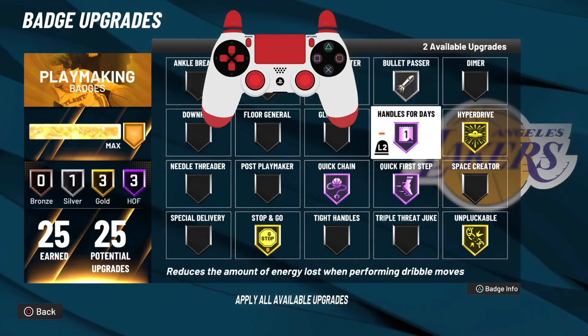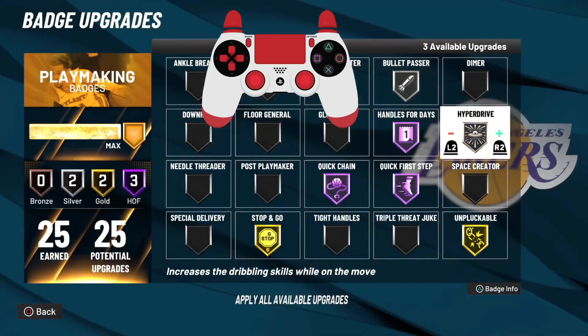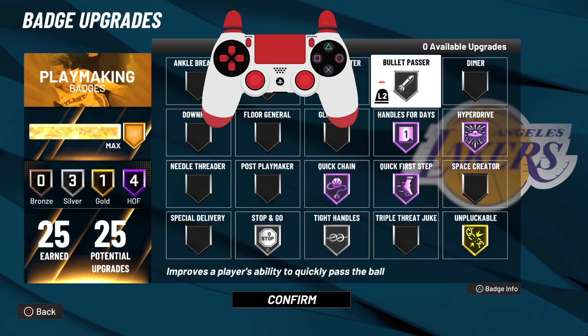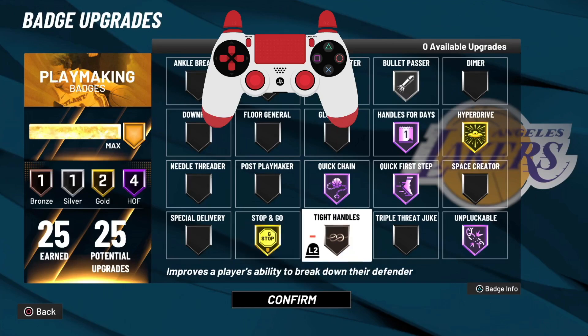Now let's get into the badges. It just depends on you — pull pass on gold is really good, silver is really good as well. Hyperdrive you're going to need post-patch. It increases the speed at which a player can perform moving dribble moves as they attack down the court, meaning you can combo up the court like 2K21. That's what type of combos it will give you. For that badge, hall of fame silver is where I recommend — hall of fame is the best. After that, stop and go: if you don't want to waste badge points put it on silver. If you like tight handles, rock it, because post-patch you're going to need as much help as you can get.